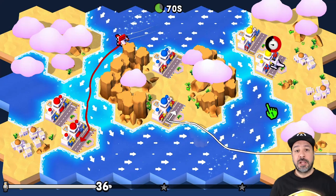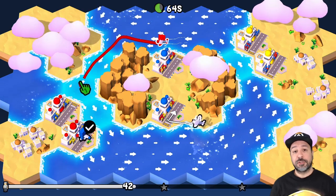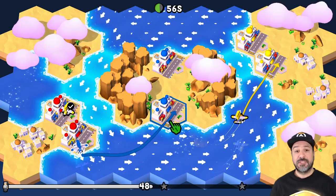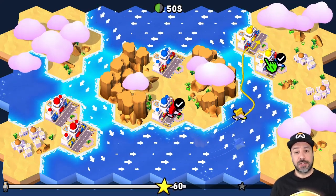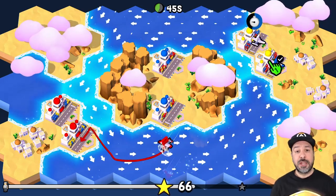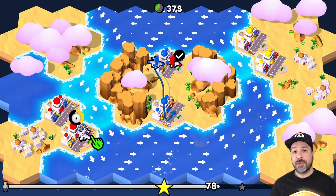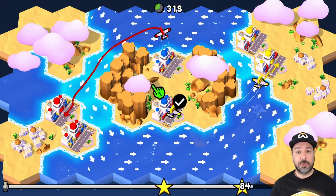Fly Together can be best described as a real-time puzzle game. You take on the role of an air traffic controller who has to land planes at different airports and transport passengers from one airport to another. This is done by drawing flight paths based on the color of the passengers boarding your planes. If you land at a blue airport and pick up red passengers, you fly them to the red airport. You must not intersect with other flight paths, because if two planes make contact you'll cause a crash.